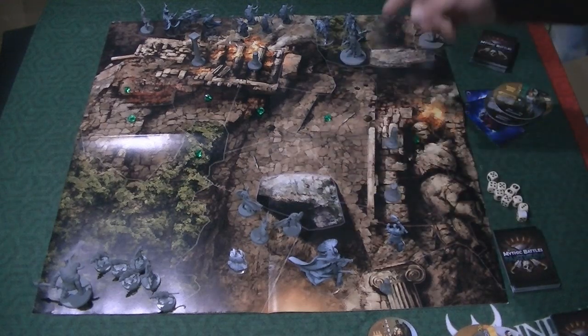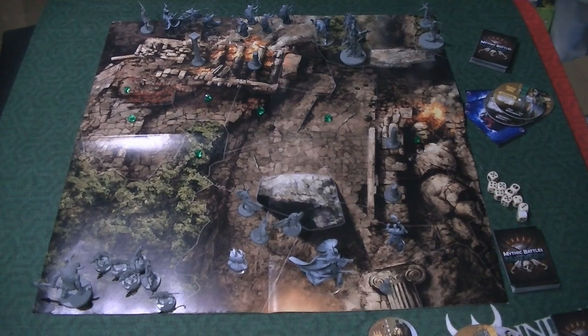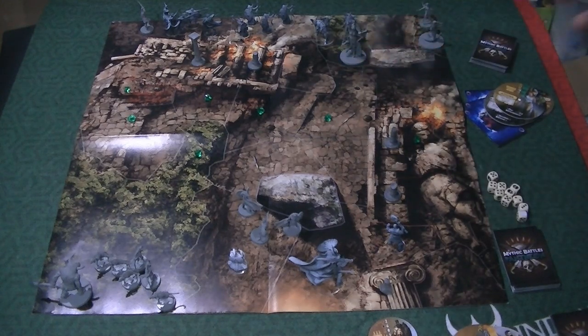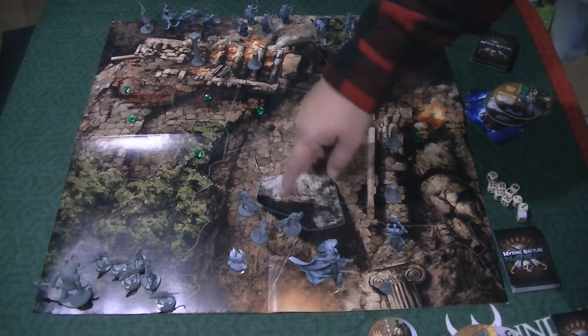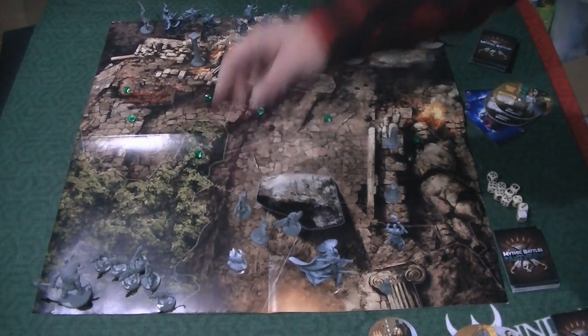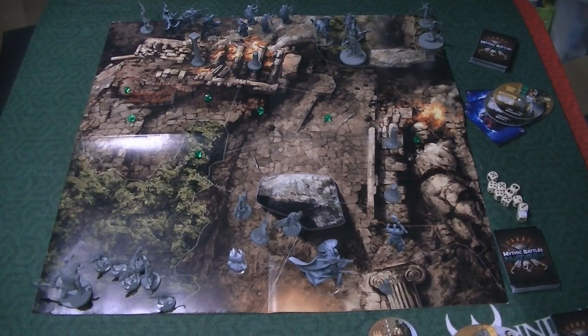I didn't get all the tokens I necessarily need to play the game — just basically the bare bones so I could have skirmish battles, which I've gone ahead and set up here. I don't have the blocks that show certain spots are impassable and can block range. The map itself doesn't have like the center of each space marked clearly, because these aren't squares — they're different shaped areas, and in some cases it can be kind of tough to see the lines. In the published game, they will have a very specific denotation of the center of that particular spot.